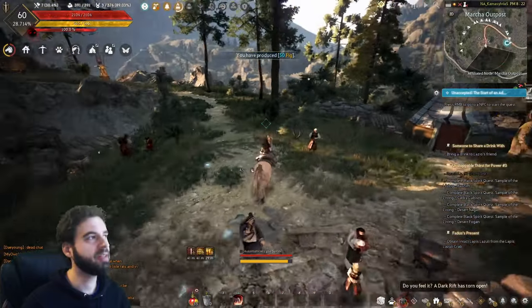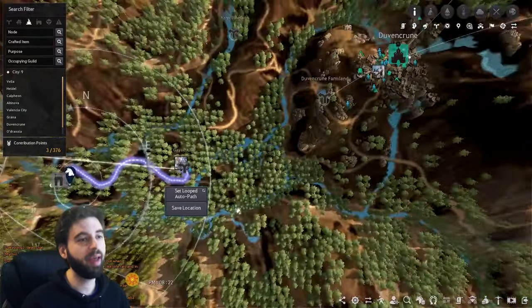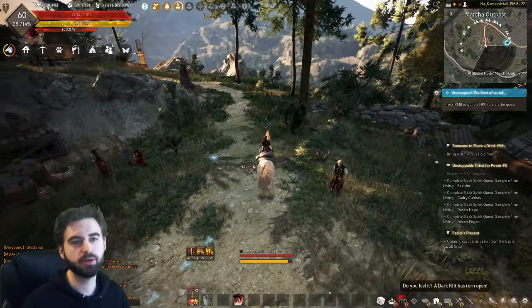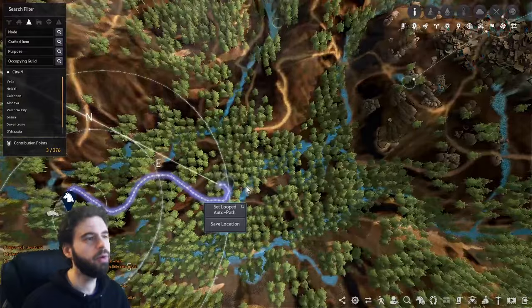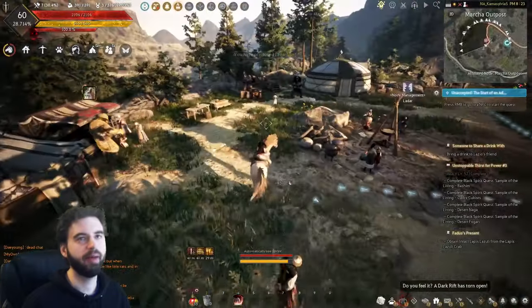Knocking out the quests in this area is going to get you another 5.2% EXP. The next quest you receive here — 'Someone to Share a Drink With' — is going to take you to the Gaik Altar, which is the next location we are heading to.